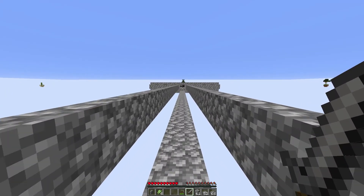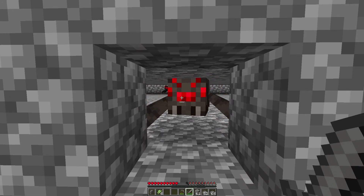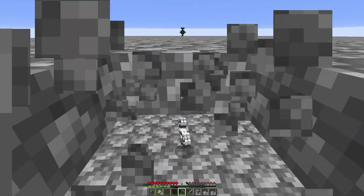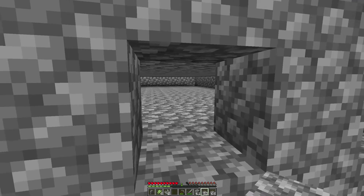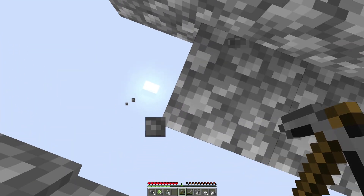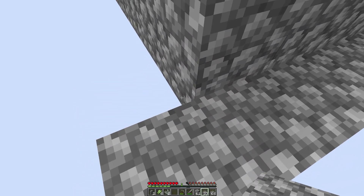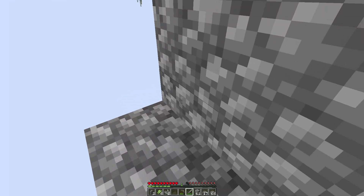Unfortunately we had our first death during the time lapse. This thing seems to be working though - all we need to do is let the spiders track us and then we can kill them here. It's just a one-by-one space, very rudimentary, but we can't be attacked by the spiders and we can get the XP. If we need to we can break in and grab the string. May even have to cut holes on the other side to get them to track us over there.